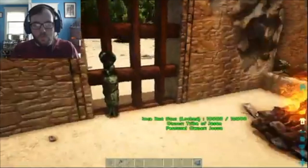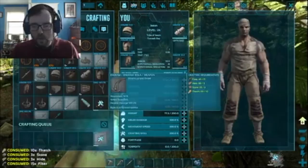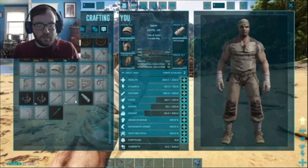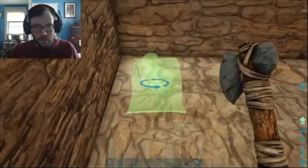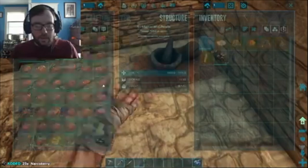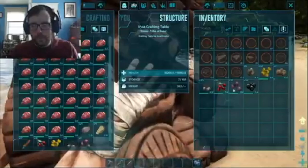Let's go ahead and make some bolas. What do we need for bolas? We can make four — looks like we'll be short on fiber, so I'm just gonna quickly grab some more fiber and craft one more. We've got ourselves some bolas. Do we have enough to make an S-Plus mortar and pestle? We need a bit more stone, which isn't an issue. Let's get the mortar and pestle going. We'll put some narco berries in here — so far we've got 30 narco berries. Maybe get a little more.